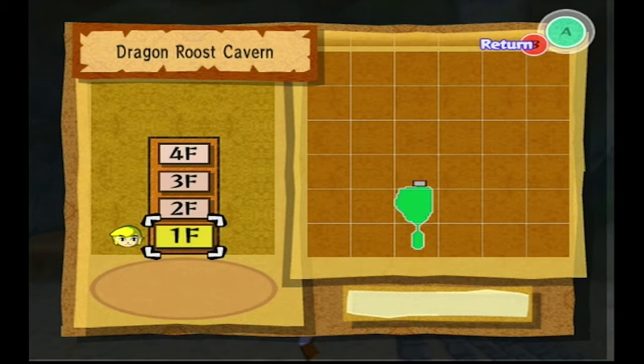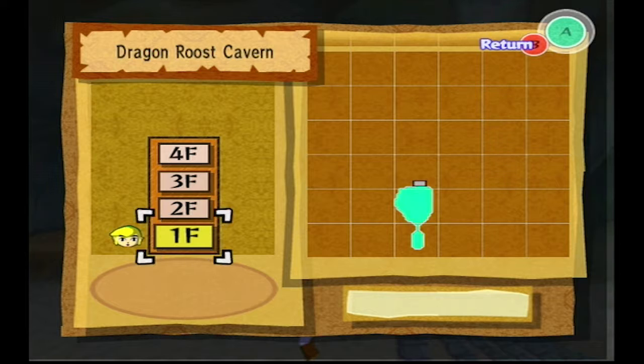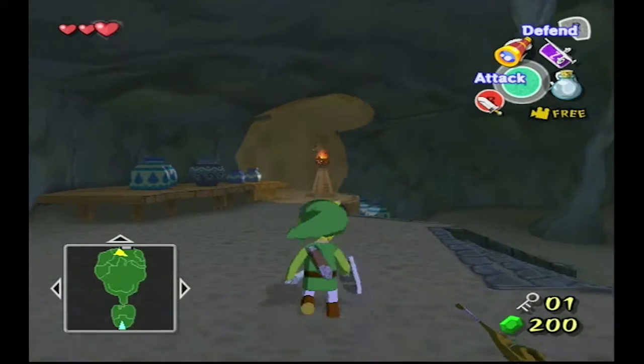If we bring up the map, it shows us the location. Last time I got confused saying this is our first dungeon or first mini dungeon — this is actually our first technical actual dungeon with a boss at the end that we can fight. Plus, it's the first one where we can use our sword throughout the entirety of it, at least as far as I know.